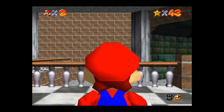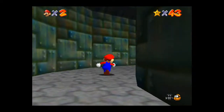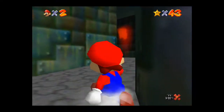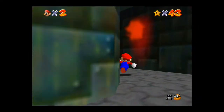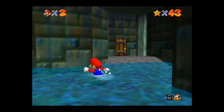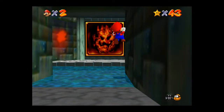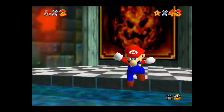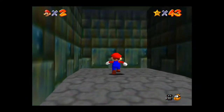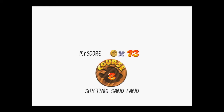Hey everyone, and welcome back to another episode of Super Mario 64. So, still no Hazy Maze Cave today. I guess I have abandoned trying to find that. I'm assuming it's behind one of these two doors - probably behind that star door over there. But I did not go there first, and that one is Lava Land. So we're going to hold off on that, but we're going to continue to chip away at these stars in Shifting Sand Land.